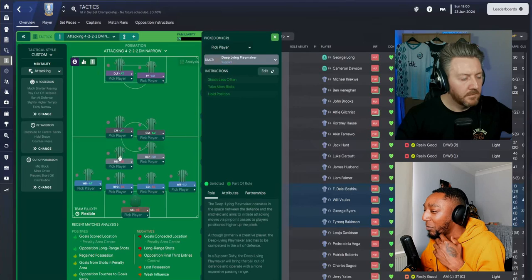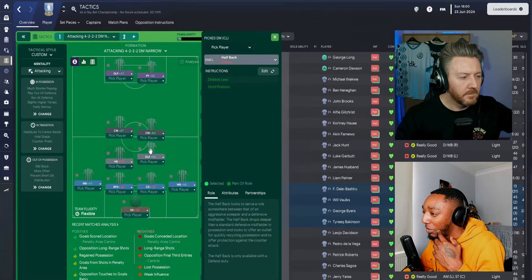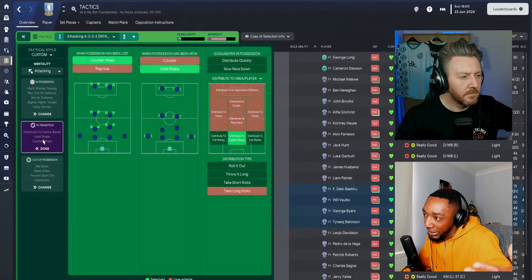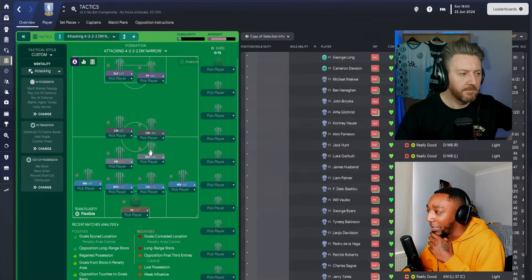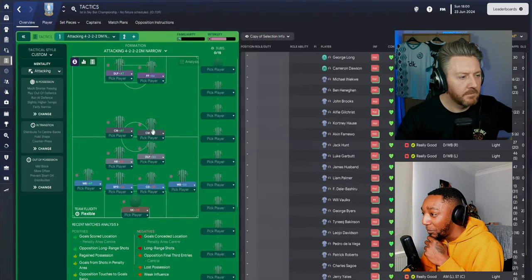His partner is a deep-lying playmaker on support. What we've got are two holding midfielders who like to hold their position — a half back protecting the back line and a deep-lying playmaker in front of it. This is one reason why the box formation can be very strong defensively. It can be very difficult to break down, which goes back to our point: if we used counter-attack and those defensive midfielders pushed up, we'd lose that organized defensive structure.